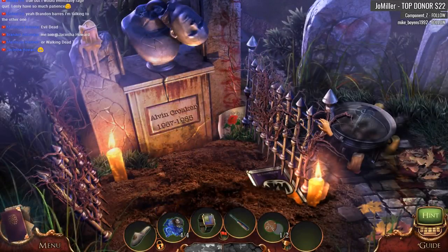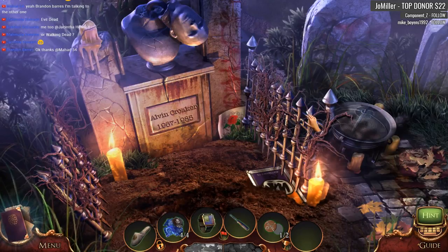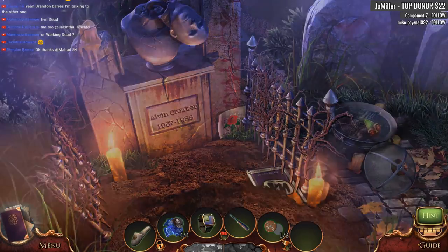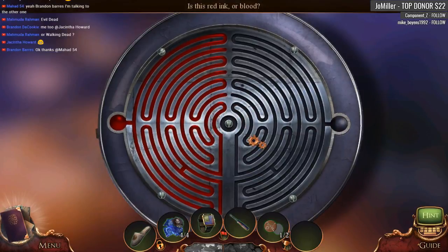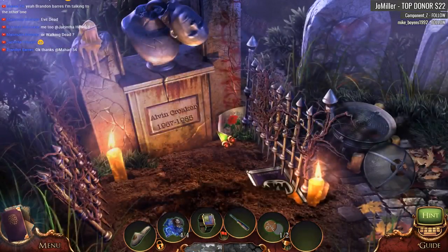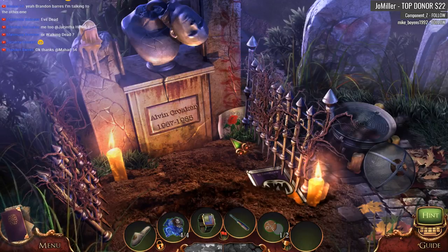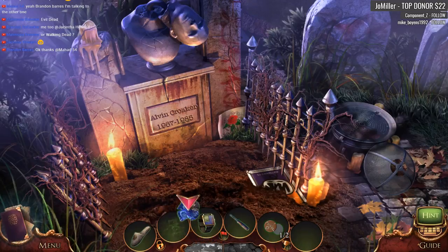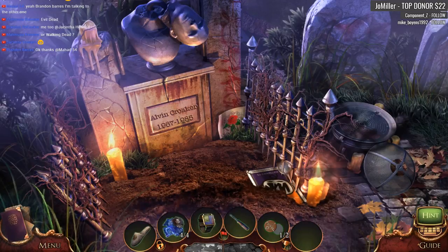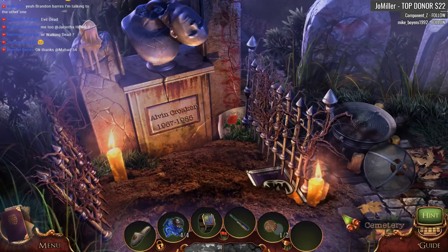There's our fourth photo. Alvin Croaker — croaked. I think that was mentioned in the chat. Is this red ink or blood? Tell me, game — is it red ink or blood? Looks like someone's taken a bunch of crayons to this gravesite. I'm not sure what I'm supposed to do with these pictures, but let's get out of here.